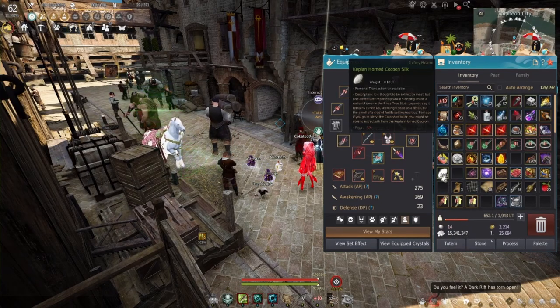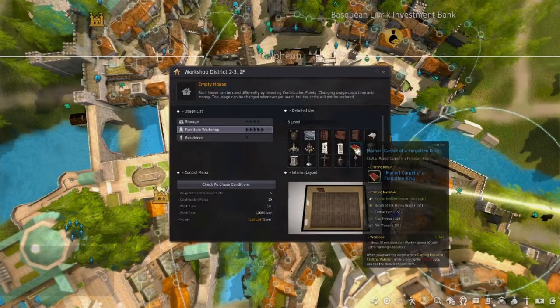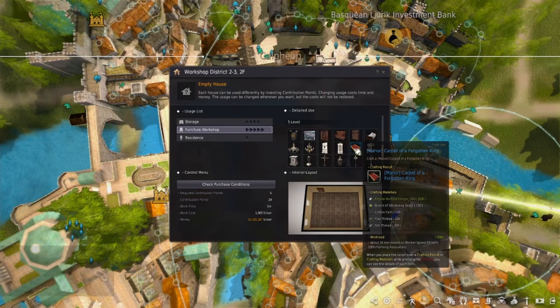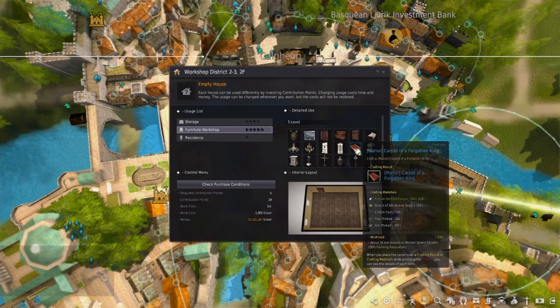Once you have this Capoon Silk, you can open up a Level 5 Furniture Shop to complete the Carpet of the Forgotten King. Here we can see the Manor Carpet of the Forgotten King — just assemble it with these materials: Keplan Horned Silk 28,000, Silk Honeygrass 150, Cotton Yarn 150, Black Stard 150, and Silk Brad 150.